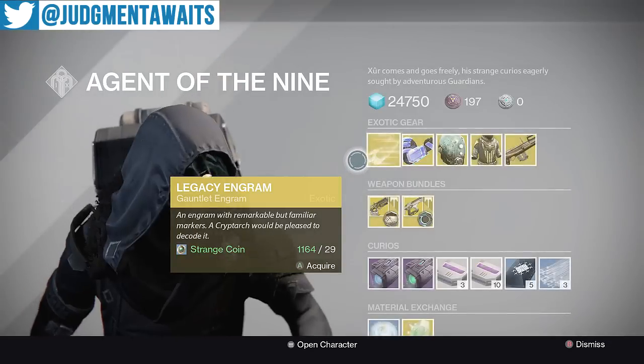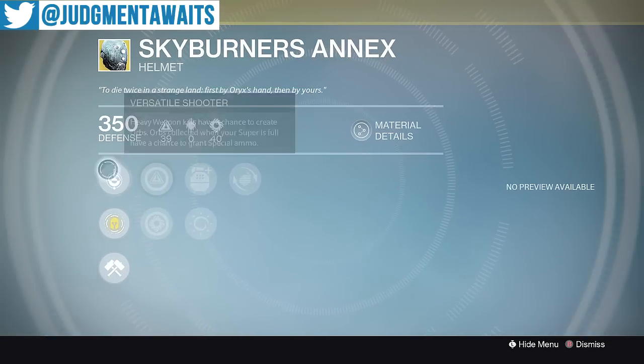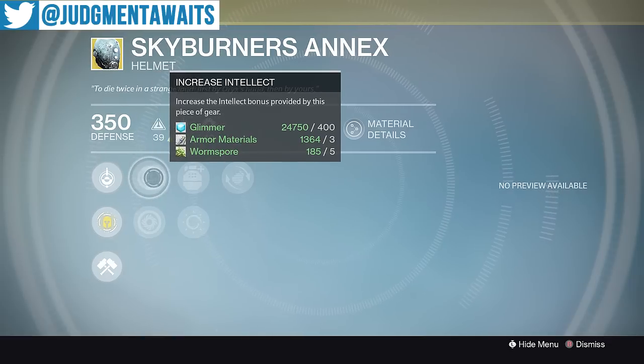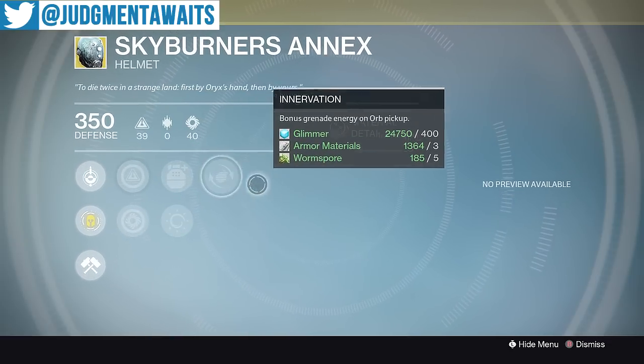Next up, we've got the Skyburner's Annex, for your Hunter. You get Versatile Shooter — heavy weapon kills have a chance to generate orbs, and orbs collected when your super is full have a chance to grant special ammo. This is a PvE piece of armor in my book. I never use this for PvP, so if you're a PvE player and a team player, it can definitely come in handy. 86% stat roll, so not the greatest, but we've got increased intellect, increased strength, ashes to assets, heavy lifting, and innervation.